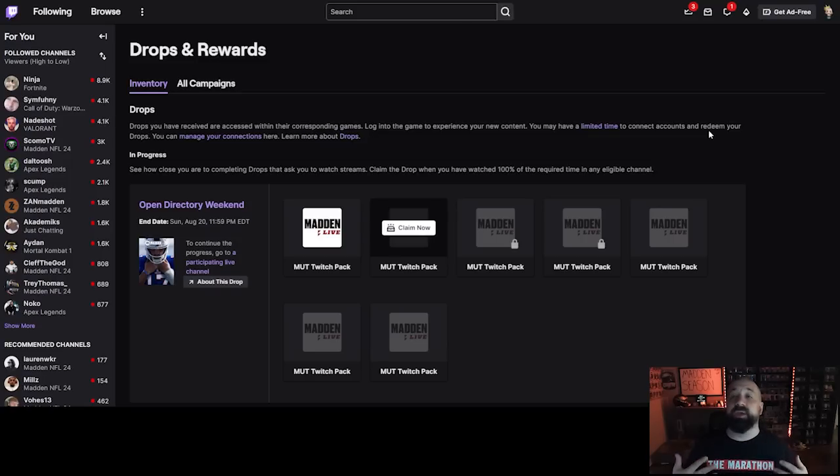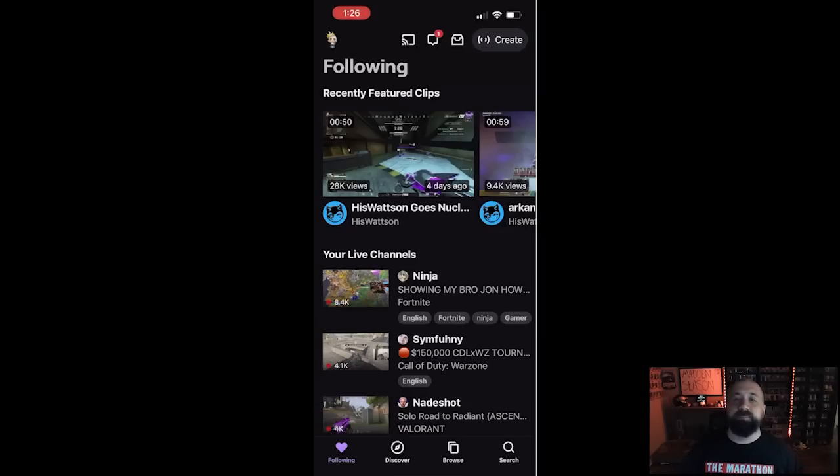One super important thing: sometimes you need to claim an existing drop you've already earned before progress starts tracking toward the next one. I have one waiting — all I do is click 'Claim Now' and that sends the pack to my account to open. It can take up to half an hour, so don't expect to click 'Claim Now,' open your game right away, and the pack be there — just be a little patient.